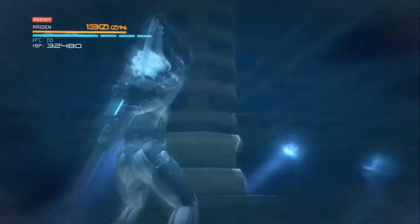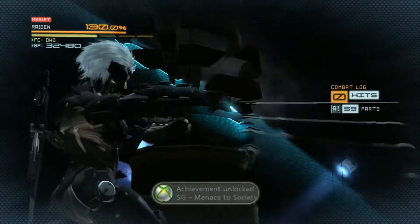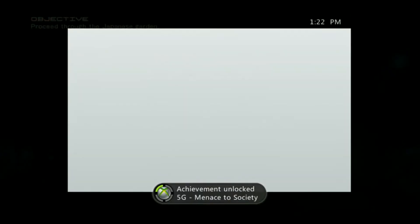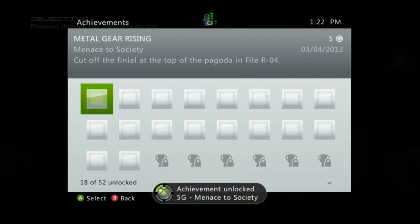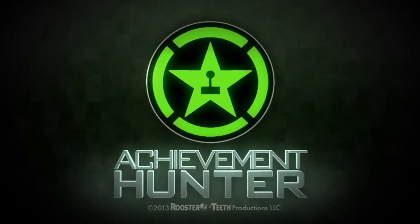I don't understand how that's propaganda but we're going to just cut it down. Go into your blade mode, cut it down into a few pieces and the achievement will pop in a few seconds. That's five gamerscore for Menace to Society — remember to check back at Achievement Hunter for more tips, tricks, and guides.